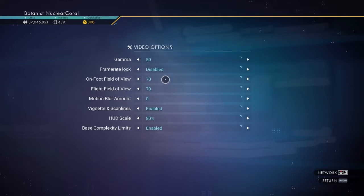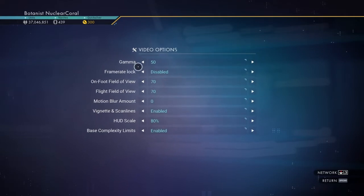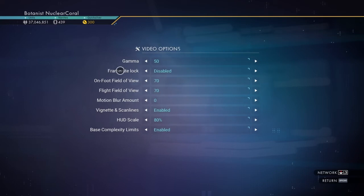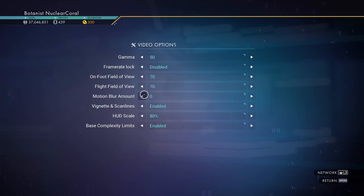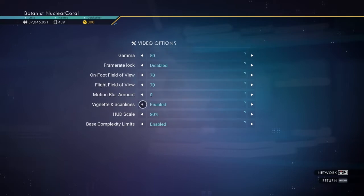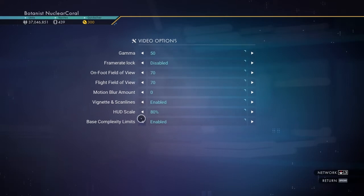Here are the settings you want: Gamma at 50, disable Frame Rate Lock, On Foot Field of View to 70, Flight Field of View to 70, Motion Blur to 0, Vignette and Scan Lines enabled, HUD Scale at 80%, and Base Complexity Limits enabled.